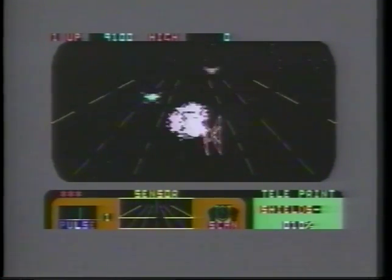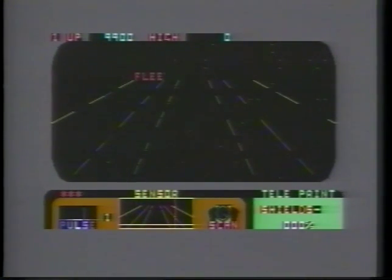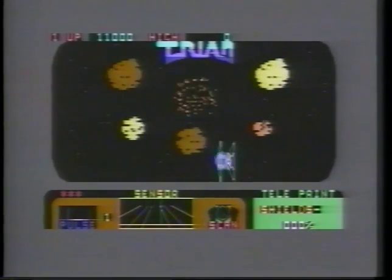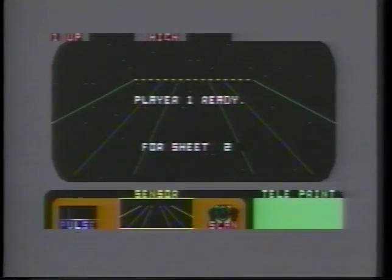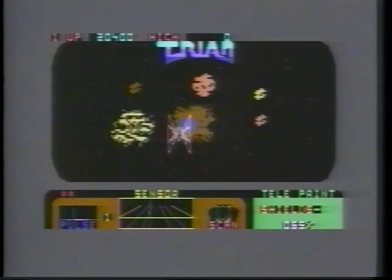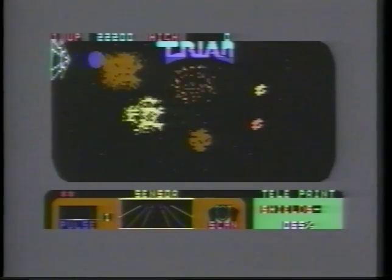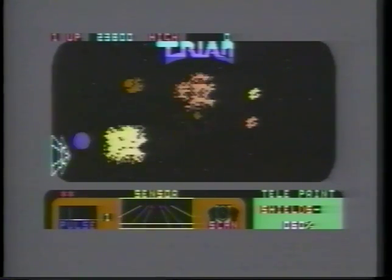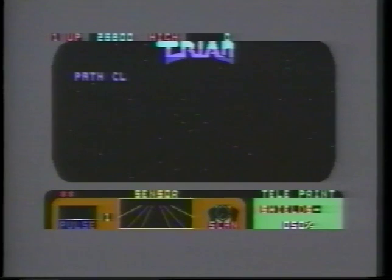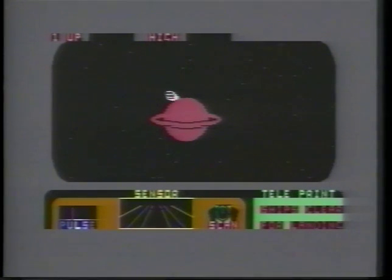The Triad are out to attack the peaceful transport ships. That's my job — to blast the Triad into hundreds and thousands. If you do manage to beat off the Triad, you're still not out of the cosmic wood. Next, you have to clear a path through the meteor storm. When you've done that, your transport ship can pass through safe and sound.